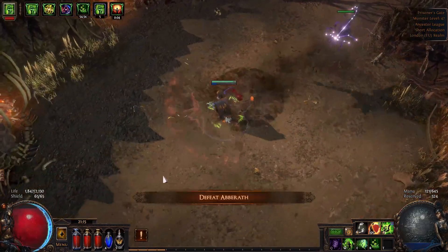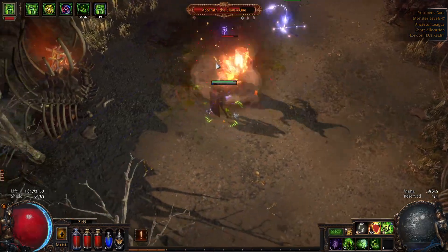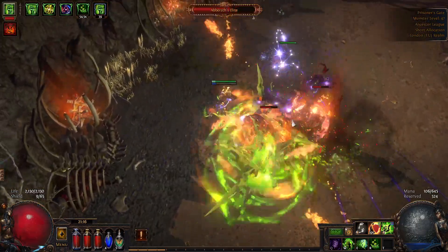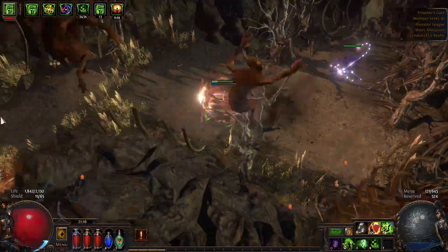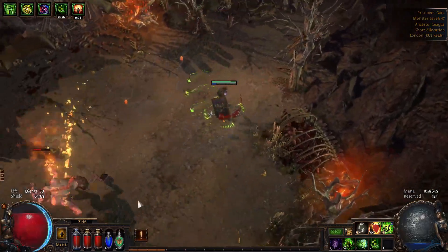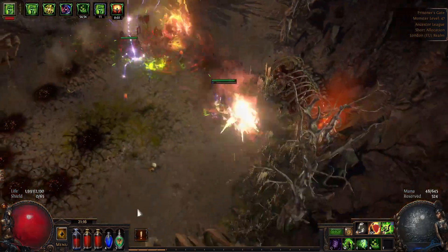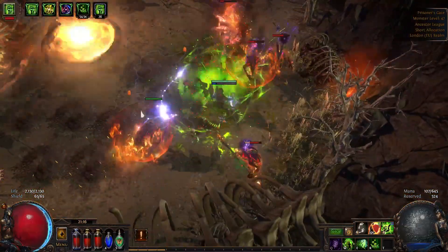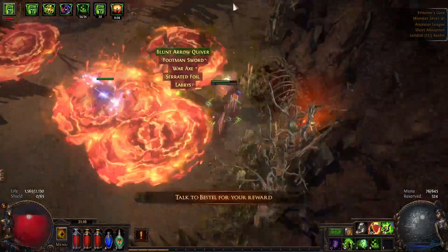This fella — if you don't have fire resistance, please do watch out because he hurts like a truck when he starts going crazy. There we go. Next area — I don't really care about those mobs, usually don't kill them unless I need flask charges. There we go, perfect. Onwards.